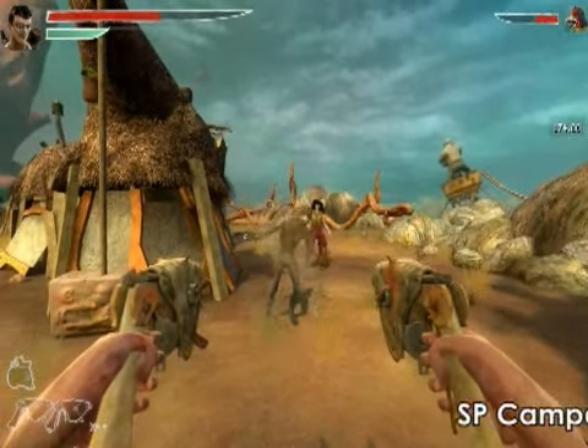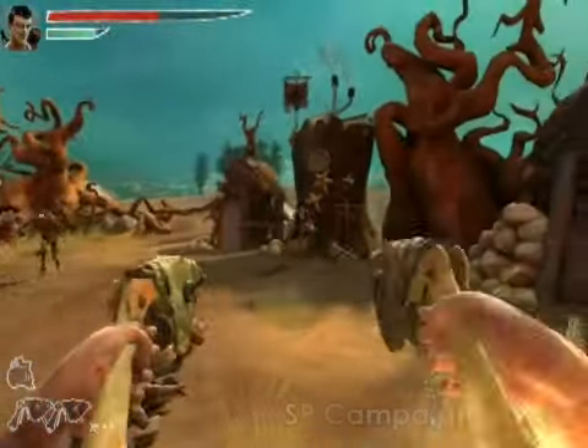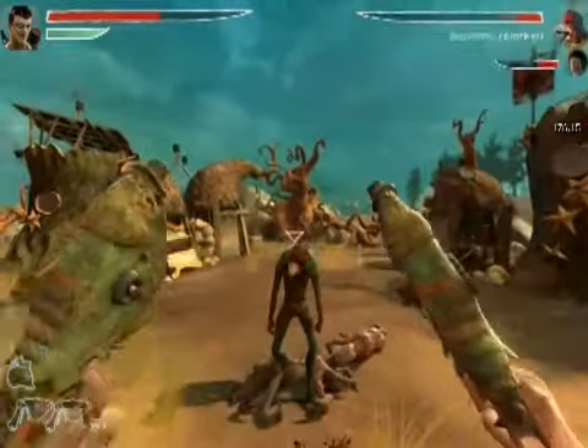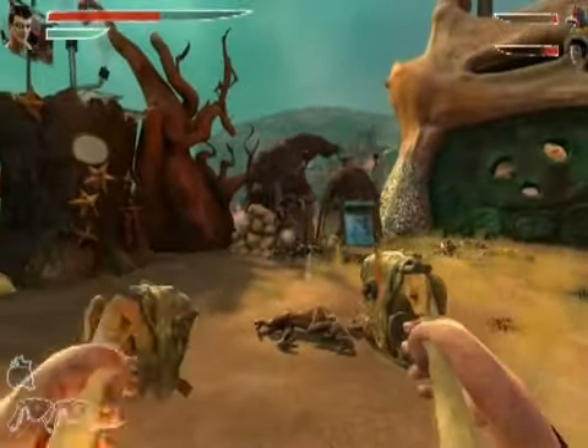Combining weapons with melee attacks can also produce effective combat strategies. In this case, I'll use my dual fish guns to stun the opponent, but instead of finishing him off with the guns, I'll tag him, grab him and deal some extra damage with a knee bash attack or throw him against a nearby enemy.